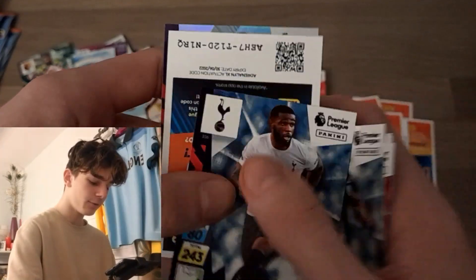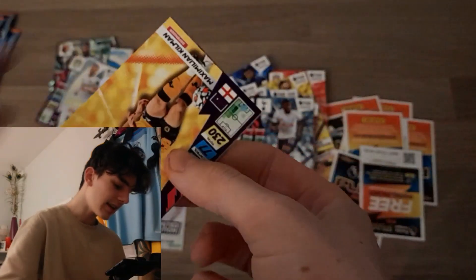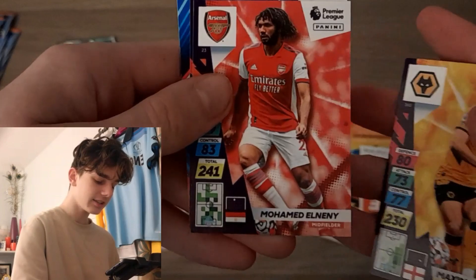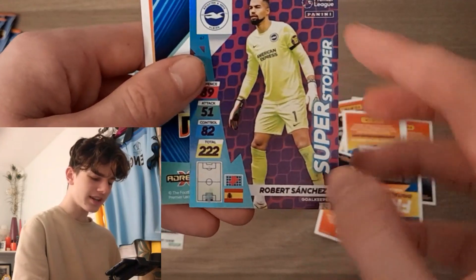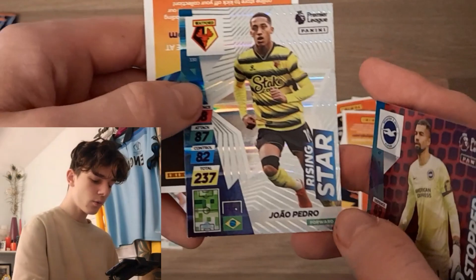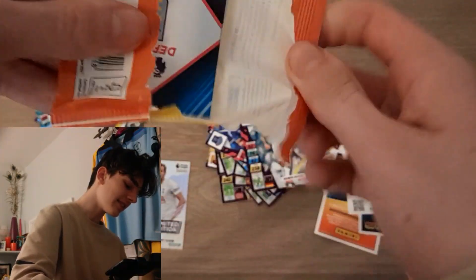Continuing with Douglas Luiz, Murphy, Tanganga, and captain Liam Cooper. Into the next one — we start off with Maximilian Kilman, Elneny, Yerry Mina. We've got Brian the goalkeeper, Bobby Sanchez Super Stopper — that is fantastic, lovely net design in the background. And Rising Stars Joao Pedro for Watford.